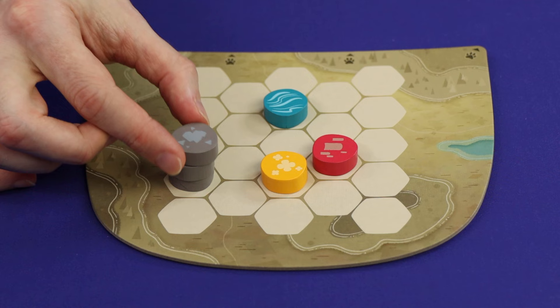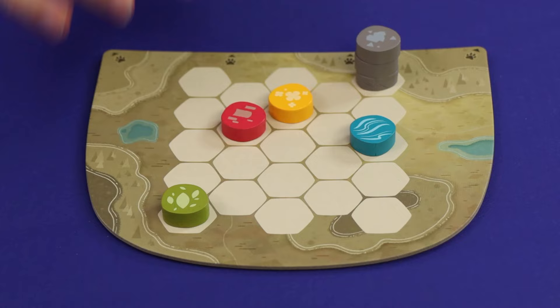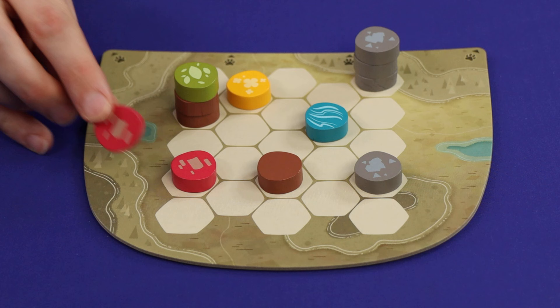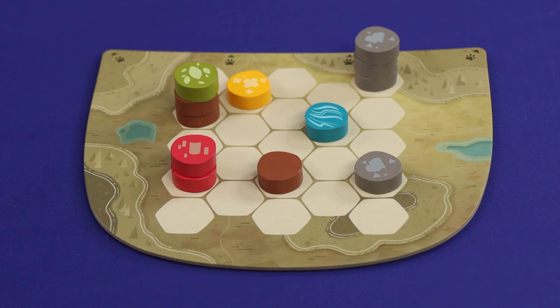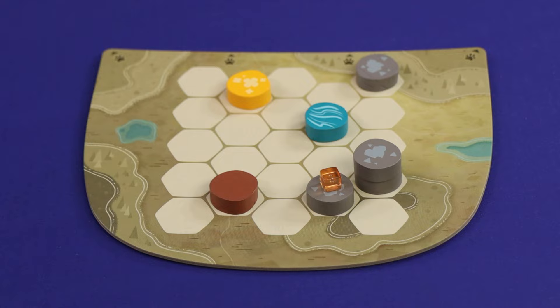Grey tiles represent stone and you can stack them into mountains of height one, two or three. Brown tiles are wood and green tiles are leaves, and you can stack these into different combinations of trees. This includes ground level bushes, tree trunks of height one or two, or trees of height two or three. The red tiles represent clay and you'll be using this to construct buildings. A building is always a stack of height two and it always involves a foundation of clay, wood or stone, with a clay tile stacked on top. Those are the only legal stacks — neither field nor water may ever have a tile stacked atop them. Once a stack has a cube on top, you're not allowed to stack any further tiles on top.